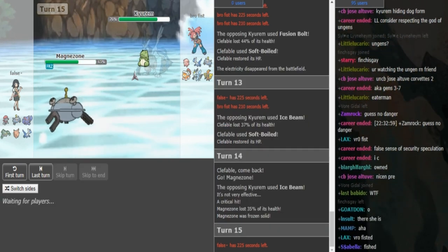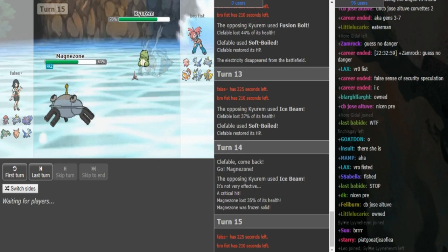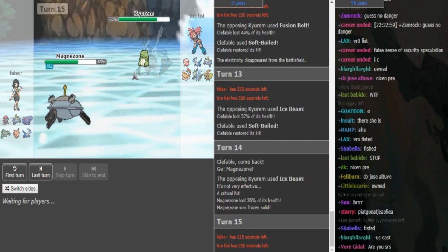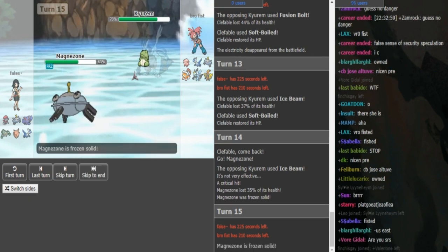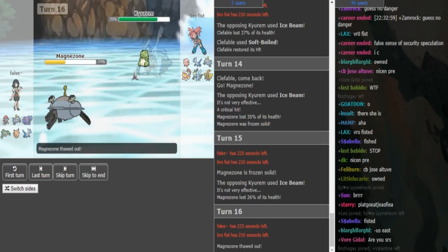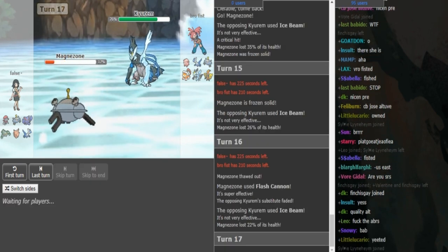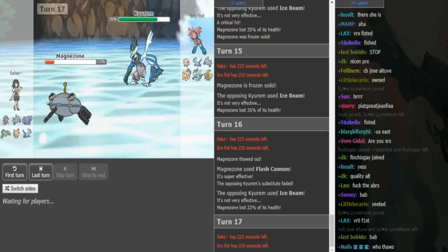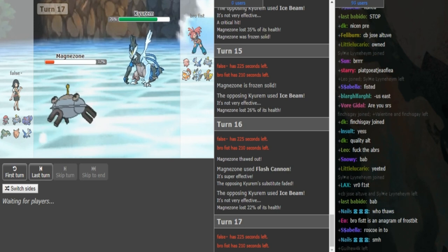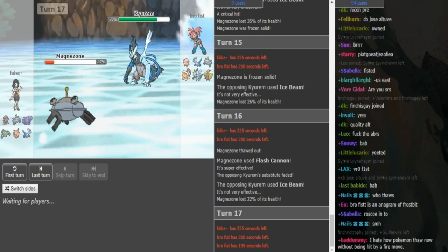Brofist can just spam Ice Beam here - that Freeze is annoying for False. But at least his Magnezone got frozen in on his Clef because Clef is a bit more important in this match for getting up Rocks on Lando, Chansey. After Kyurem uses the Z-move the Clef walls it forever. So the Freeze sucks - Brofist is able to just spam Ice Beam here. We know confirmed it's Choice Scarf Magnezone - we saw that it moved before Ice Beam even though it was frozen. And yeah, it thaws out, so that's good for False. It's really obvious Brofist doesn't wanna stay in here and take a Flash Cannon, so Brofist has a few options. He's mostly just gonna go into Chansey.